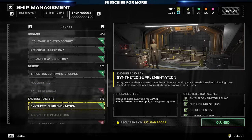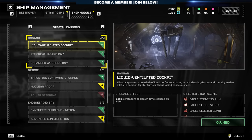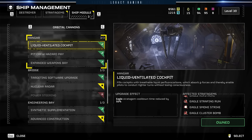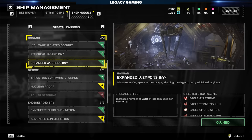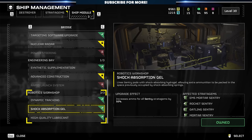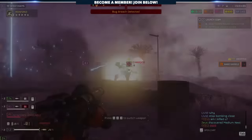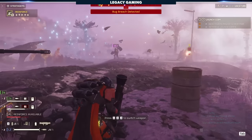To support this build, you'll need to look across multiple ship modules. For the Hangar, invest in: Liquid Ventilated Cockpit, which reduces Eagle Stratagem cooldowns by 50%; Pit Crew Hazard Pay, which reduces Eagle Rearm time by 20%; and Expanded Weapons Bay, which increases Eagle Stratagems used per rearm by 1 — meaning an extra 500kg bomb per rearm. Then consider investing in the Robotics Workshop: Dynamic Tracking reduces all Sentry deployment times; Shock Absorption Gel increases ammo for all Sentries by 50%; and High Quality Lubricant allows Sentries to rotate to targets more quickly — the biggest game-changer, turning Auto Cannon Sentries into an absolute menace and closing the gap on their biggest weakness.